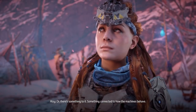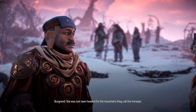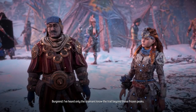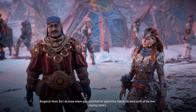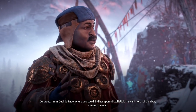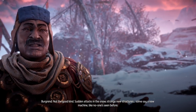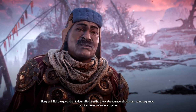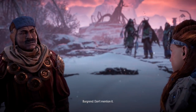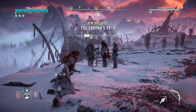We ask about the daemon, and Bergrind says to find Araya — last seen headed for the mountains they call the ice rasps, with only shamans knowing the trail beyond those frozen peaks. He knows where to find her apprentice Naltuk, who went north of the river chasing rumors: sudden attacks in the snow, strange new structures, and some say a new machine like no one's seen before. 'Well, now I'm definitely interested,' we respond. We decide to go have a word with chieftain Aratak.